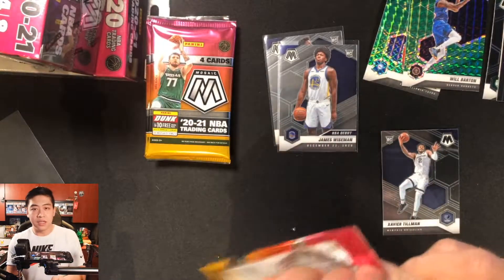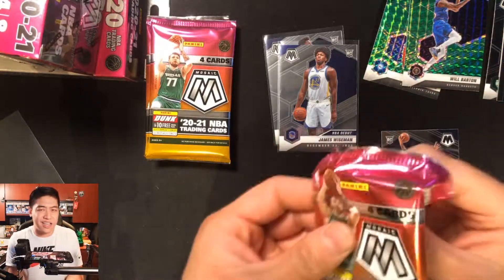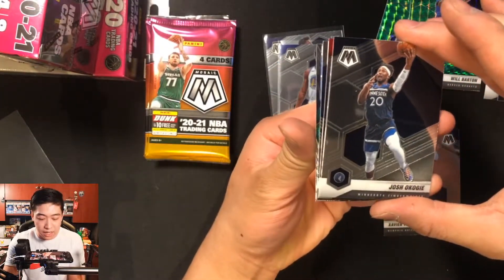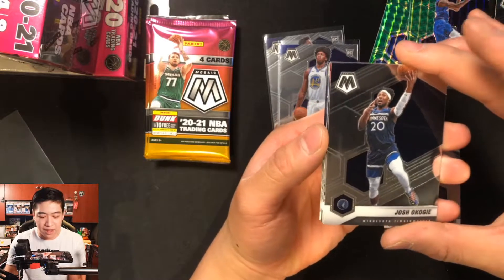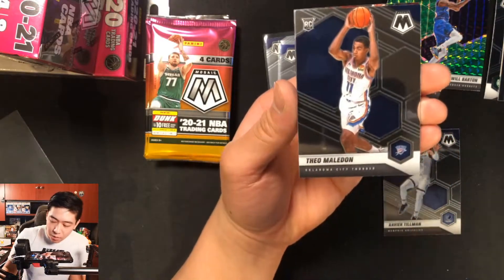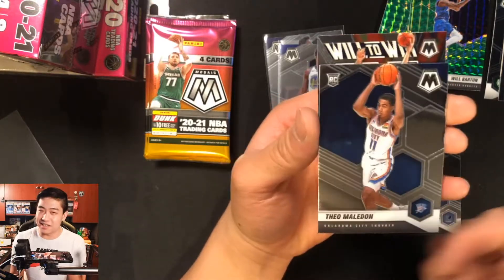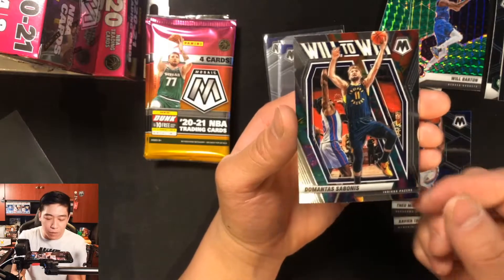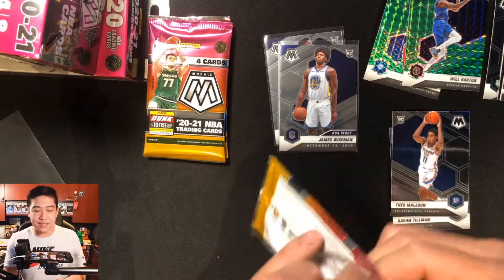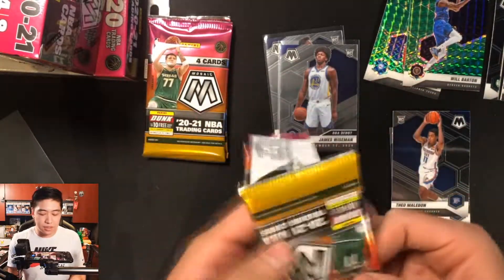I don't think we've hit the Mosaic Prisms yet — or are these them? I guess technically they are but not the best ones. Pack four: Josh Okoye, a Will to Win insert, Christian Wood, Theo Maledon rookie, and a Domantas Sabonis Will to Win. Nothing too crazy just yet, still got a few more packs and high hopes.